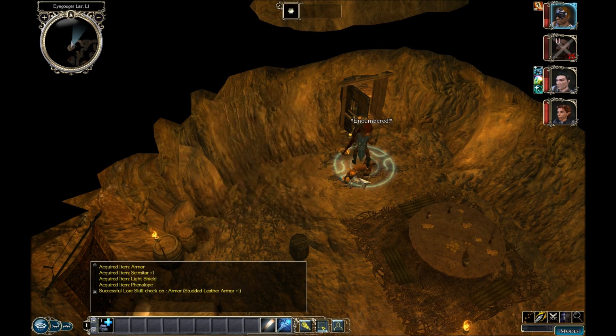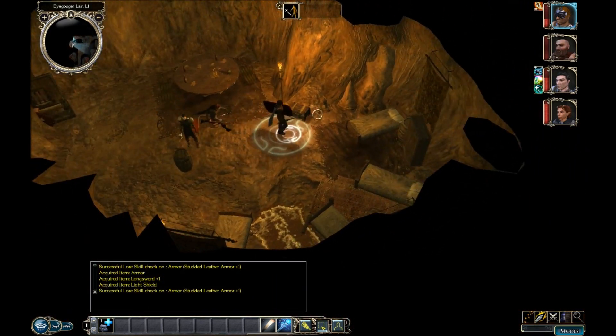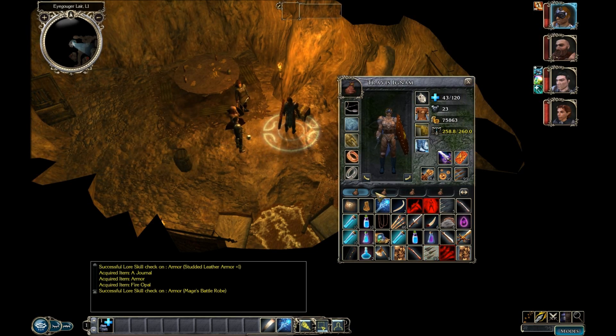I carry a falchion, a scimitar, armor, and a longsword. Torture chest. A journal, armor, and a fire opal. Paralytic bolts — yes, I can probably throw those at someone.